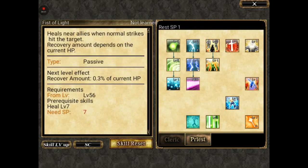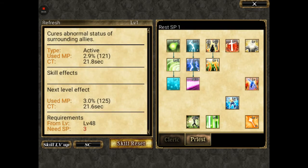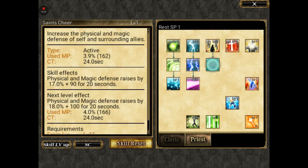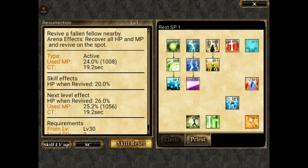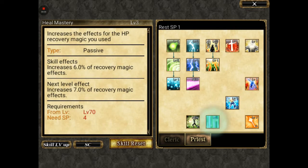I looked at Fist of Light — you're hitting people for like 49 and 50 heals per swing. Not a huge thing right now, so I'll look into it at a later time when the level cap rises. I'm just really primarily focused on giving my party buffs and healing them up.